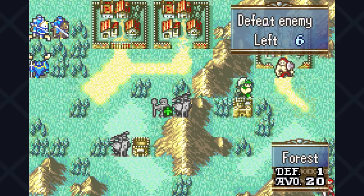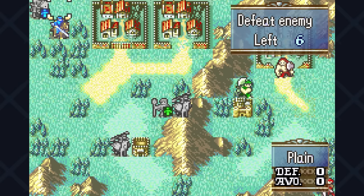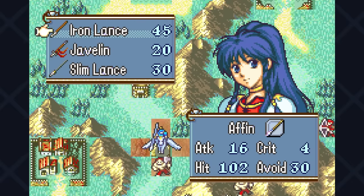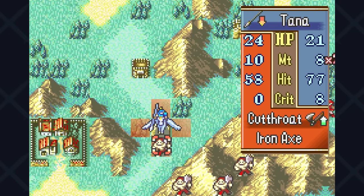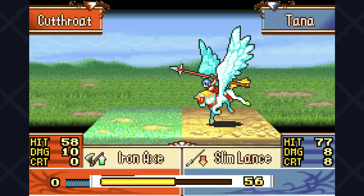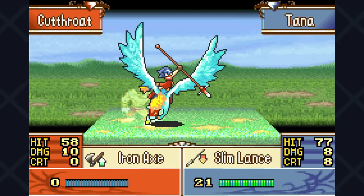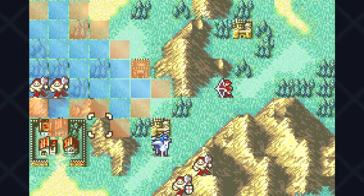I get an idea and switch to another weapon: the slim lance, which we obtained from our good friend Vanessa. The slim lance only has a weight of four, which allows Tana to get zero speed penalty, and on top of that gives a nice boost to her crits. As you can see, our avoid is much higher than before, and we get a nice crit to start things off — then Tana gets a second crit right after.